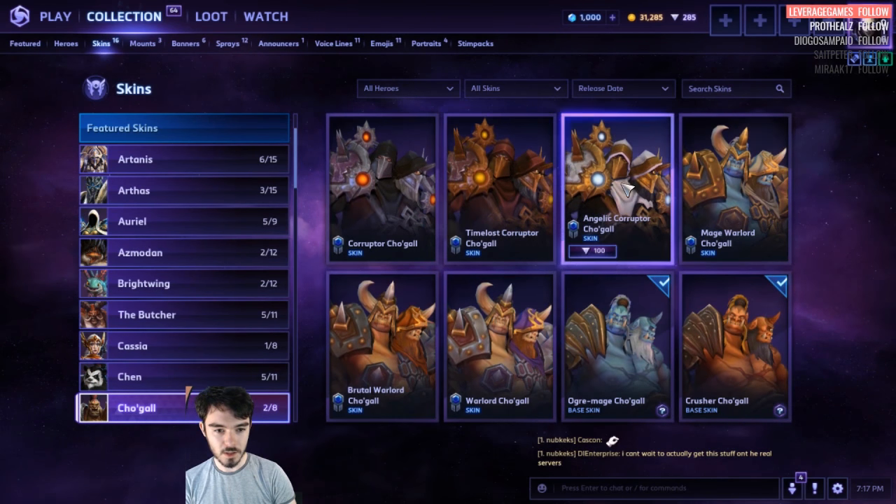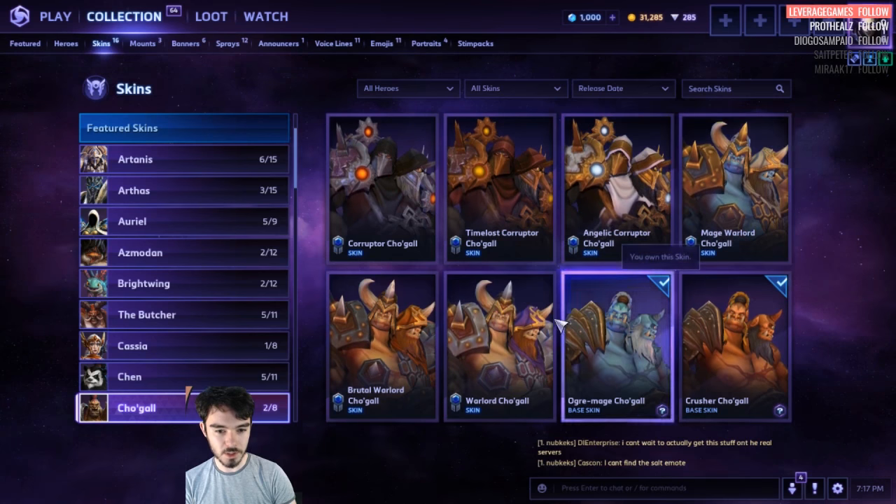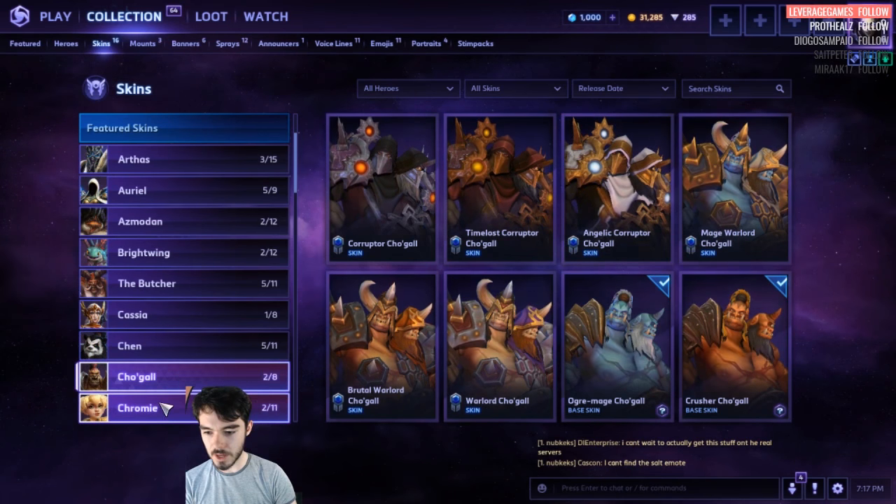Cho'Gal. These Corruptor ones are 100. The Master Skin is 100, all of that.